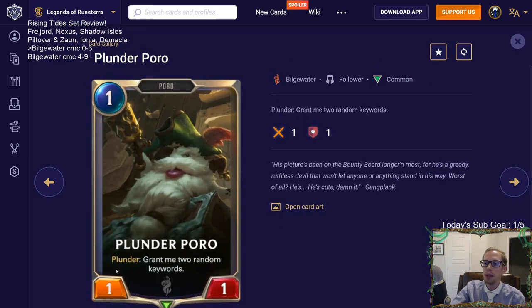Plunder is a play trigger, not a summon trigger. Plunder happens one time when you play the card. You can't have a War Mother's Call going and get Plunder triggers. Plunder Poro is pretty awesome - Plunder: grant me two random keywords. Great art, great card.